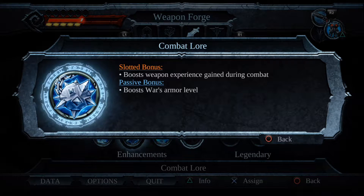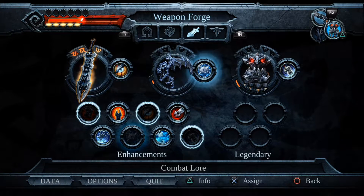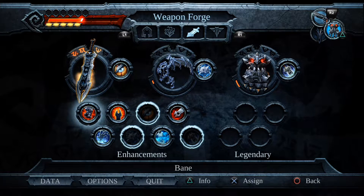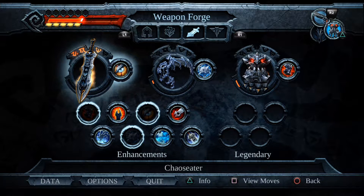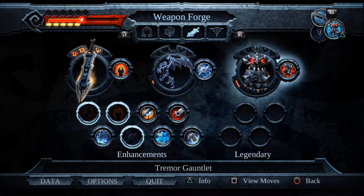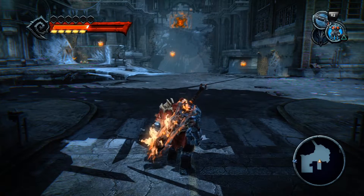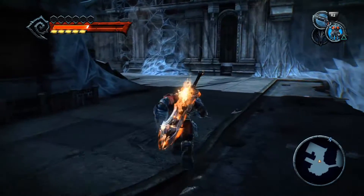This is the one that will boost your weapon experience. One thing you need to know: it's better to use the scythe if you want to upgrade your weapon. If you're going for 100% you need these two — the scythe and the Tremor Gauntlet. Don't worry about leveling up the Chaos Eater; it's always the scythe and the Tremor Gauntlet.